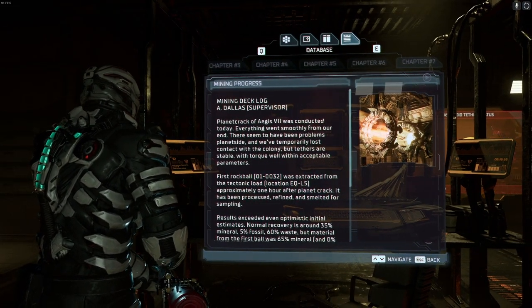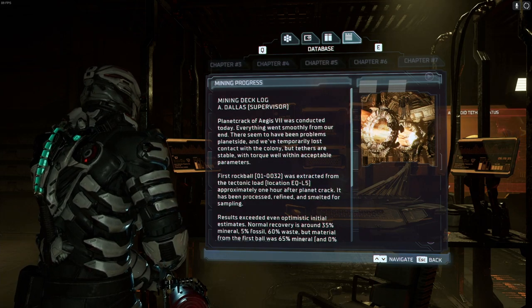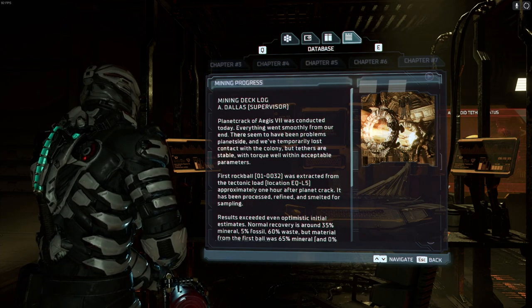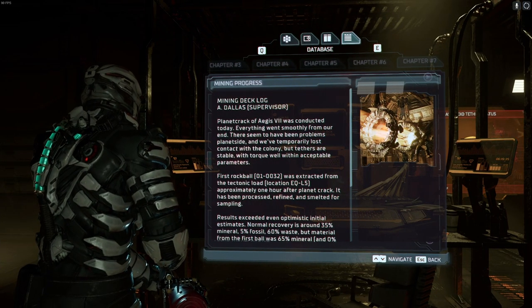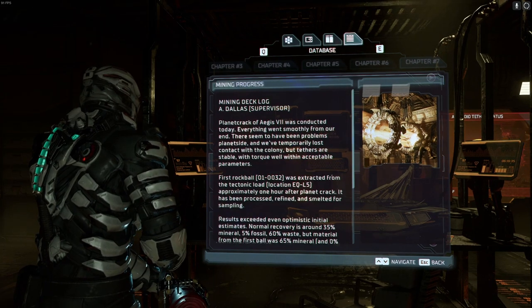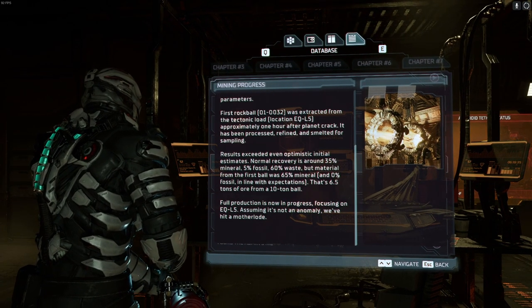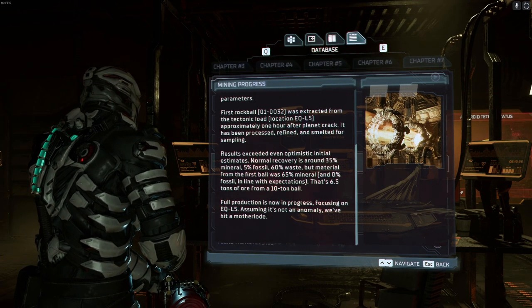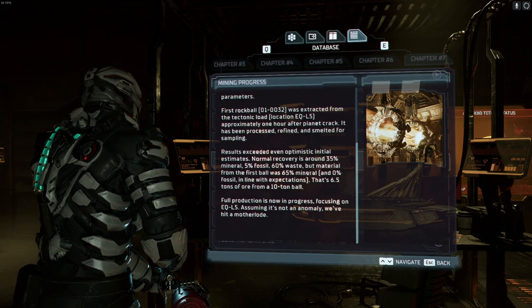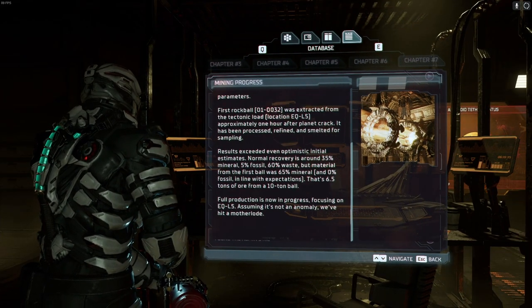Planet crack of ages 7 was conducted today. Everything went smoothly from our end, there seems to have been problems planetside and we've temporarily lost contact with the colony. First rock ball zero-one-zero-zero-three-two-two was extracted approximately one hour after planet crack, processed, refined, and smelted for sampling.